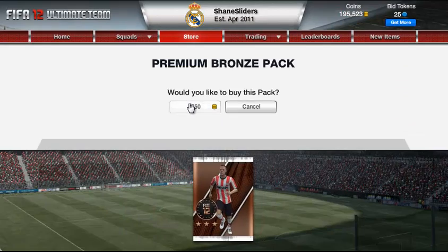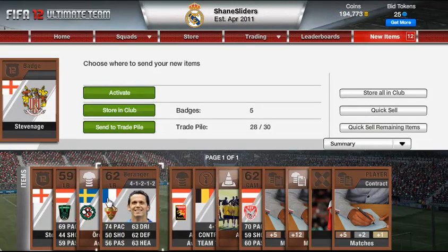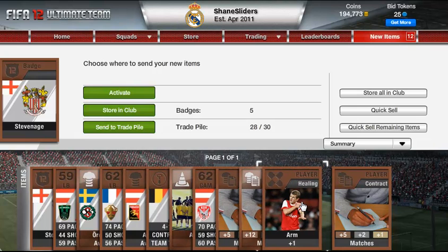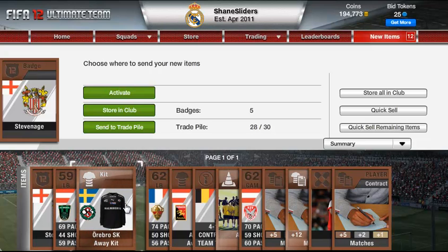We'll buy one more just in case. We got a healing card, so that's not so bad. Another English badge — not a bad set of packs. Obviously that bronze Brazilian guy I got has made up for an awful lot more than this. You're looking for pace over 85 — if they're non-shiny, 85 pace; if they're shiny like that Brazilian guy, do some research. Some bronze cards go for an awful lot of money, so definitely do your research into the cards — that's all I can suggest.